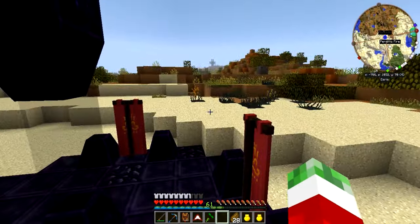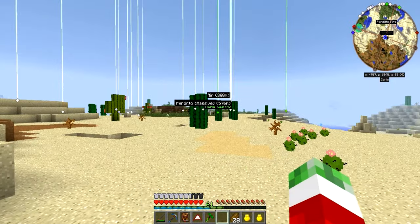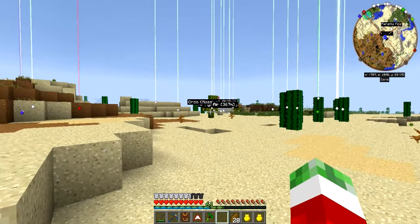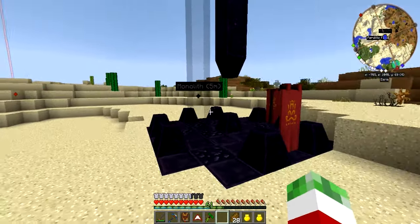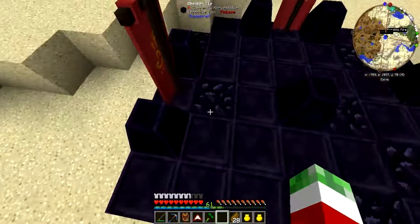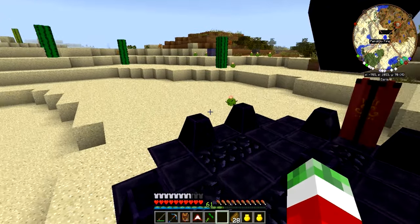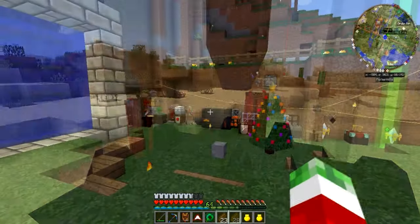I'm not sure if there are any prerequisites for eldritch guardians to actually spawn - I hope it's just a matter of being around the monolith. If not I might have to wait for nighttime. I'm not sure how many monoliths I have found, but looking at my waypoints I think I found multiple before. Let me see if I can get a couple more of these and do a little bit of killing.